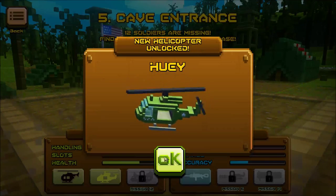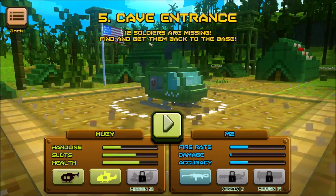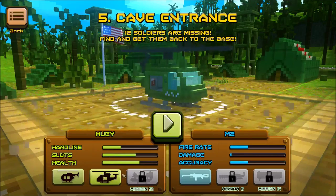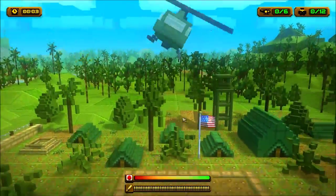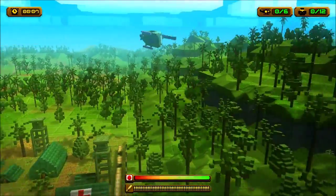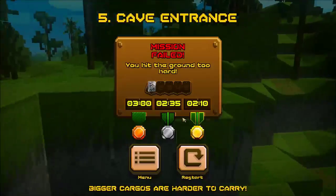Huey — new unlocked helicopter! Twelve soldiers are missing, find and get them back to base. Cave entrance. We're gonna use Huey with the M2. So, maybe this way — and I blew myself up.